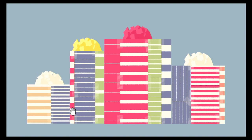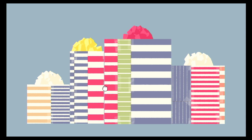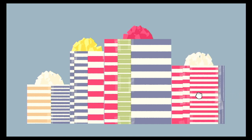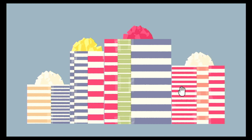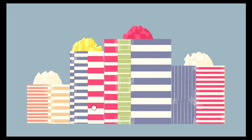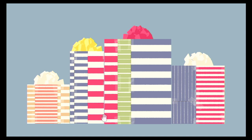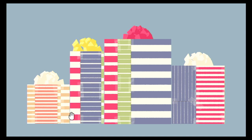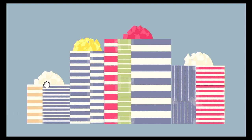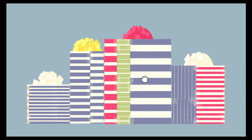Depending on the game, sometimes there are multiple variations, sometimes it's just one variation. So we're going to try to figure out how this works — it's just turning this over. If I am unable to solve the puzzle, I usually call on the internet to help me. Let's hope I manage to solve this on my own. Is it by color? Let's figure it out.